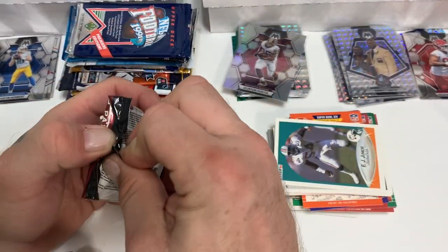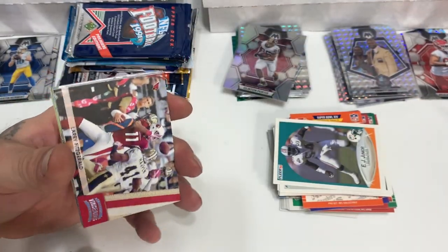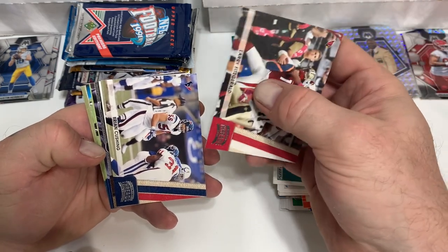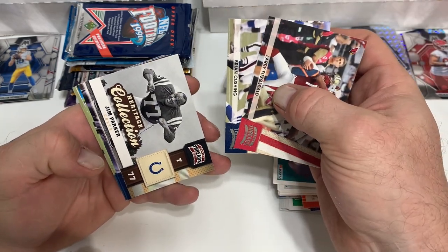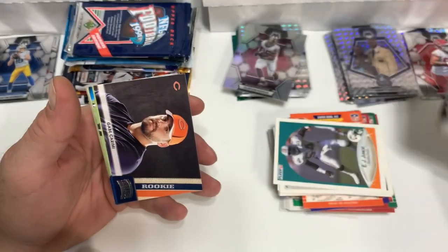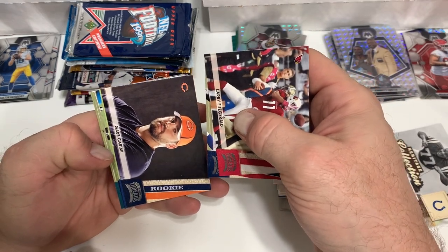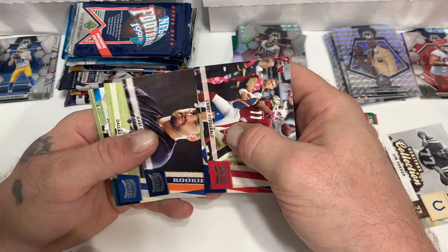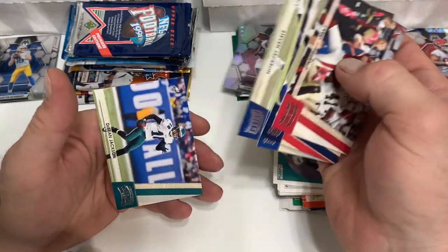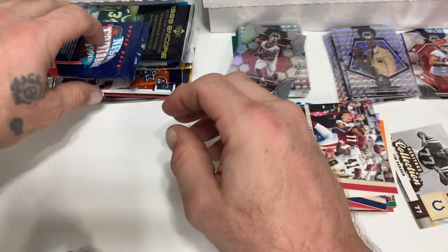All right, that's it for the vintage. Now we're getting into the mid-age '90s stuff. 2011 Threads — Larry Fitzgerald, Brian Cushing, Jim Parker heritage collectibles. I wonder if that's an insert or hard to find. Gabe Karimi rookie, Dallas Clark, Jonathan Stewart, Steven Jackson, and DeSean Jackson.